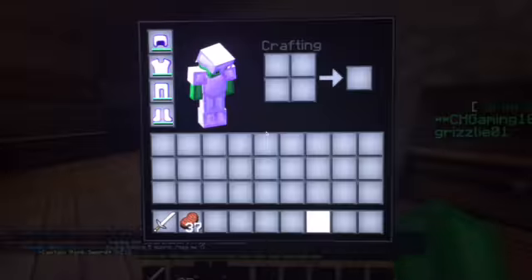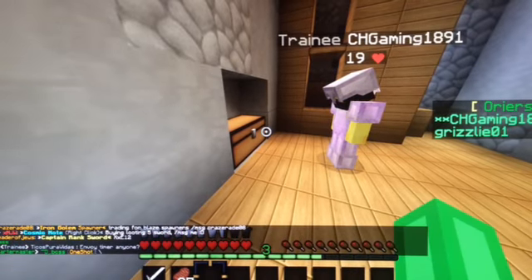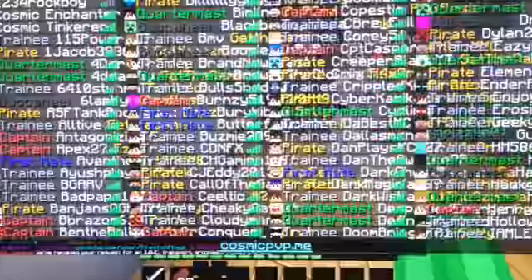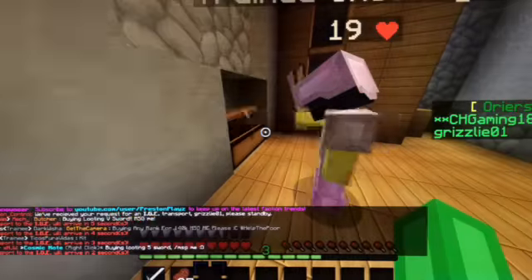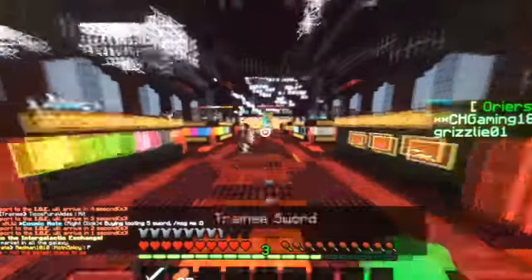You know what I think we should do? Here's my overpowered set: Protection 1 diamond helmet, Protection 4 Unbreaking 3 chestplate, normal diamond leggings, and Protection 1 boots. I think that's what it is. All right, let's go to this pumpkin thing — I'm going to have an overpowered set.